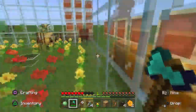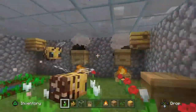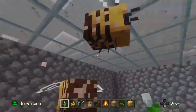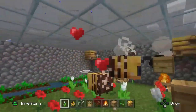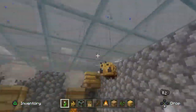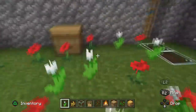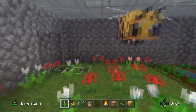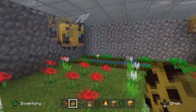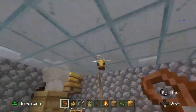Another thing you can do with bees is get them to follow you around using a flower — any sort of flower will work. You can also breed bees by giving two bees a flower each at the same time in the same location, and they will produce a little tiny baby bee, which is super cute.